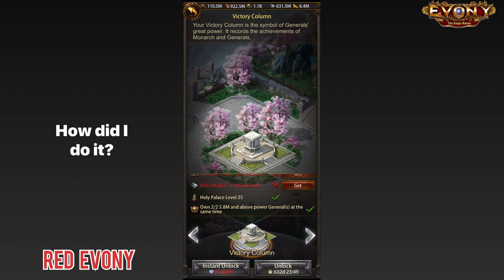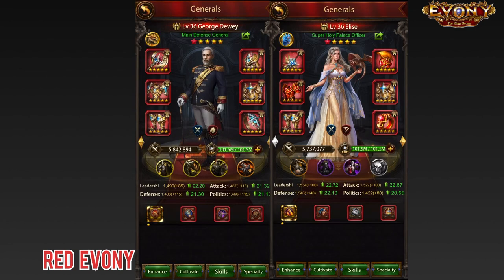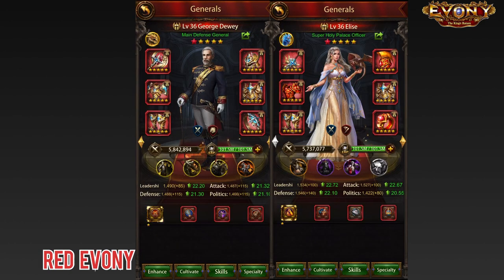So how'd I do it? Before we go any further, let me show you my two generals. We have Dewey and we have Elise. Now naturally I've been working on my generals. I've ascended both of them to six stars and a little extra. I've done specialties on both of them as much as I could anyways.